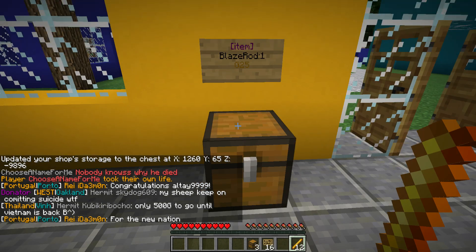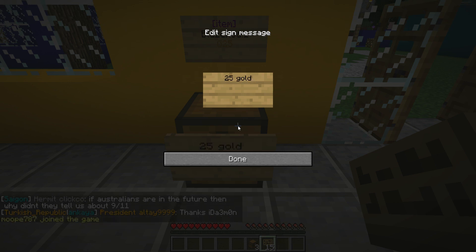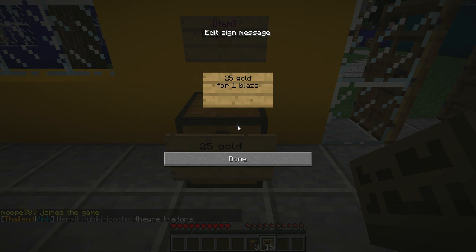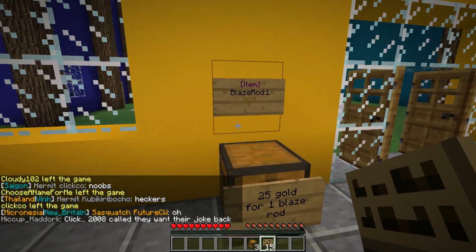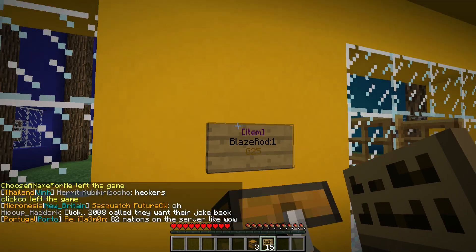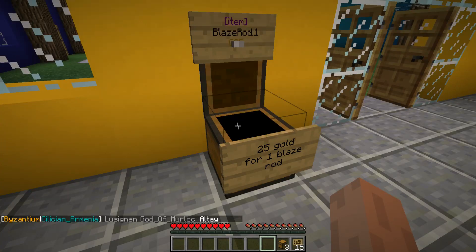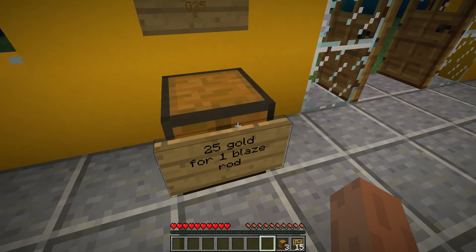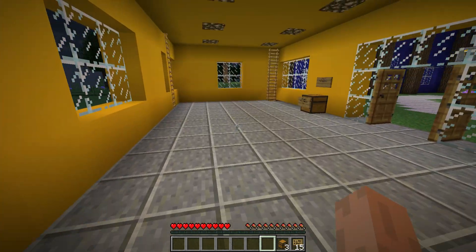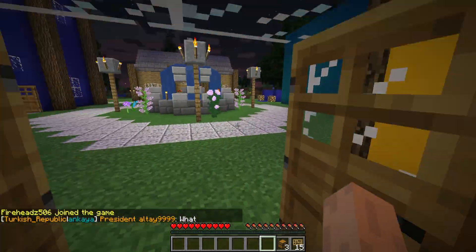I add the item to the chest, and the sign in front of the chest is completely optional but helpful. This is just the storage — if you put anything else in here it won't affect the shop items, but I don't recommend it. When people click the sign and come with gold, you collect the money but lose the item you sold. That's the simple tutorial on how to work the new shop signs for the new EarthMC update.